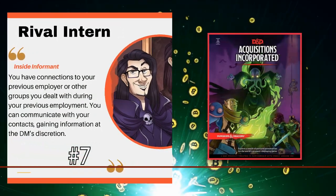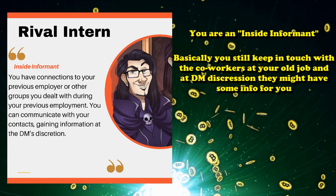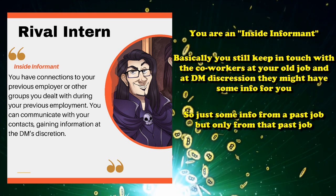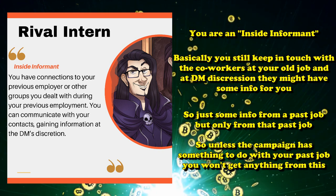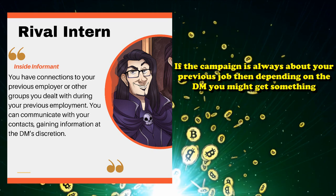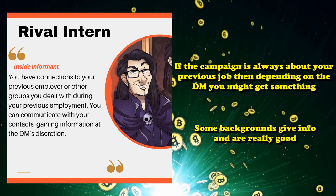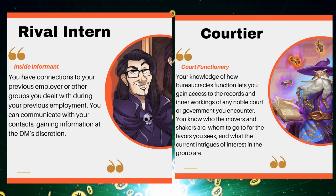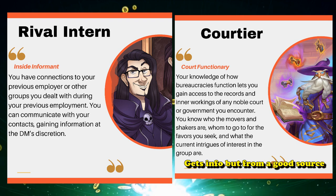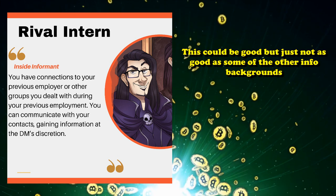At number 7, we have Rival Intern from Acquisitions Incorporated. The Rival Intern has a trait called Insight Informant, where you have connections to your previous employer and other groups you dealt with while working with them, allowing you to communicate with your contacts and maybe gain information at the DM's discretion. This essentially means you can gain info from past jobs, but only from that job. So if your campaign isn't related to your past job, the information is completely useless. There are some really good background features that only give you information, like Guild Membership or Court Functionary, but those ones usually have other benefits or allow you to get information from an incredibly useful source — like the government of whichever town you're in — rather than just a single company branch.